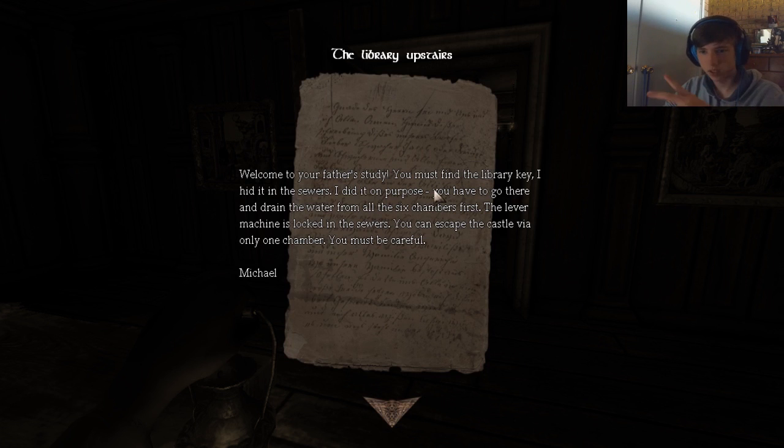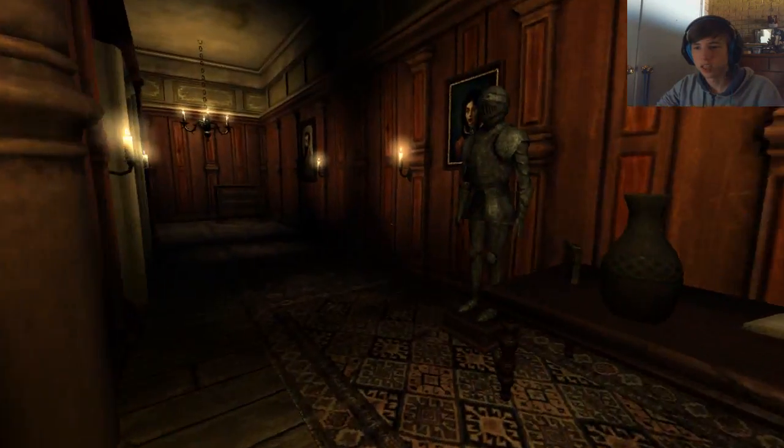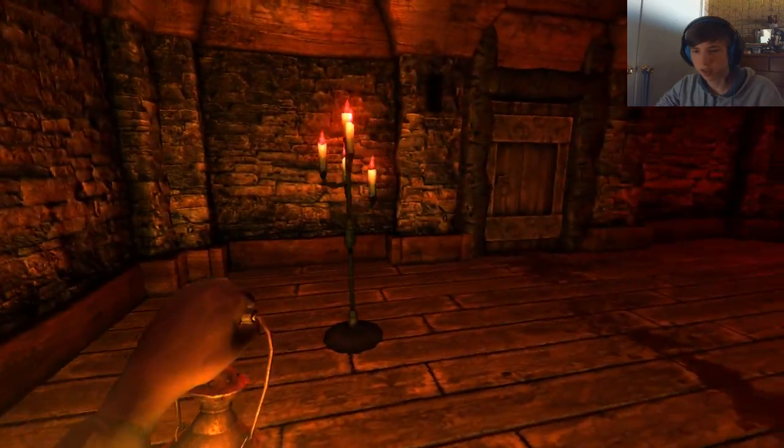Let's find the library key — it's hidden in the sewers on purpose. I must go there and drain the water from all six chambers first. So I need to go to the sewers, drain the six chambers. The lever machine is locked in the sewers — the lever machine will help me unlock the chambers. So I need to find the sewers. Where the hell are the sewers? He wasn't very specific. I've been in this place like three times and there's nothing here.